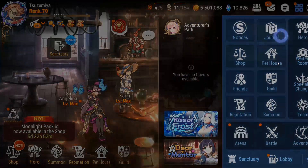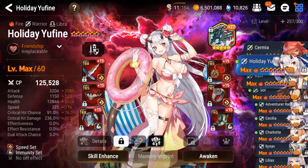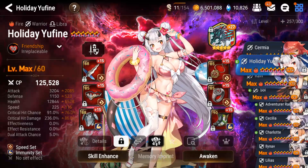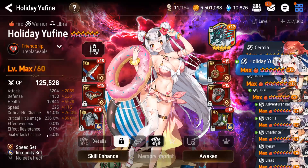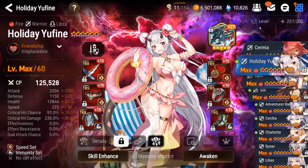First wave — we used Holiday Yuffine. My Holiday Yuffine is not actually fully reforged yet. 3200 attack — keep in mind I have max imprint on this character. You would ideally want 1200 defense, over 12k health, 225 or better speed, and 240 or better crit damage. Sigurd Scythe just for the healing, but you don't need that for this run specifically.